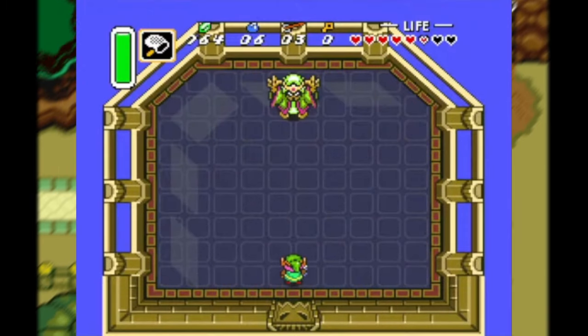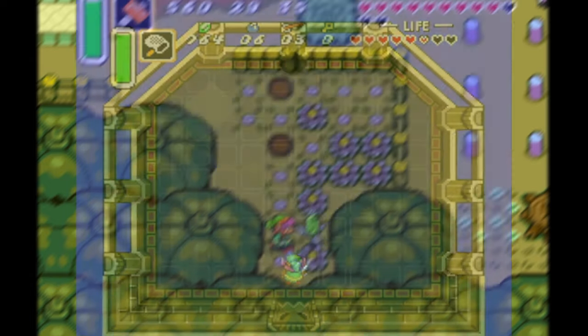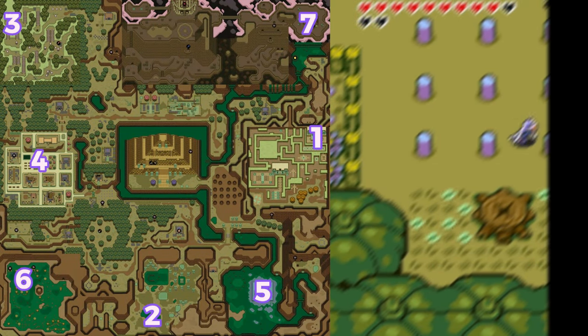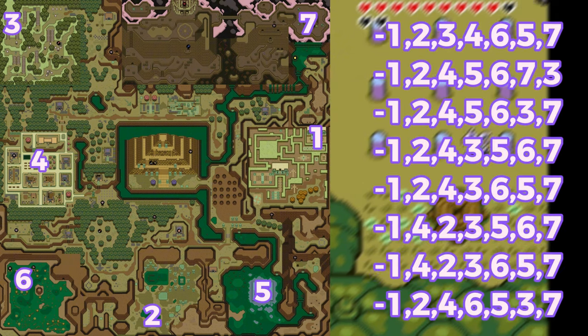When you're battling Agahnim, instead of using the sword for the tennis battle, you can use the Bug Net to swing the magic orbs back at him. The Dark World dungeons are ordered for your ease, but you can technically do them in any order as long as you start with the first dungeon for story progression.